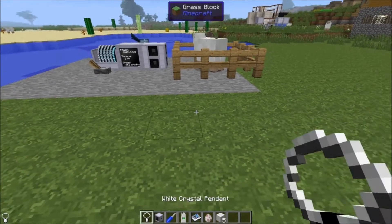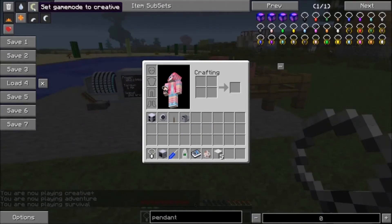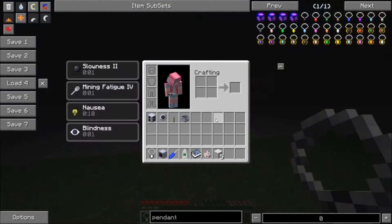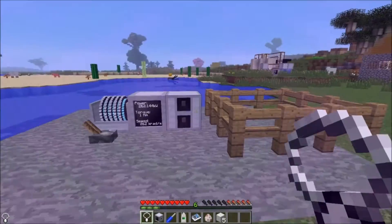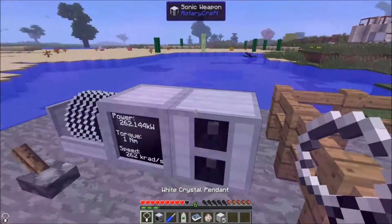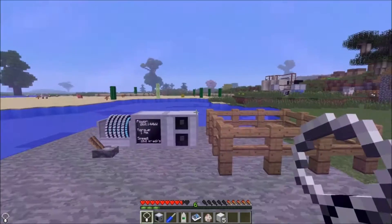Let me set myself into survival mode. It's affecting me with slowness, mining fatigue, nausea, and blindness. I've got a white crystal pendant so I'm not permanently affected, but I've got all these negative statuses. I should actually start taking damage — I think I'm not close enough. Remember, the effects get worse the closer you get. If I stand right here — yep — I start taking damage.